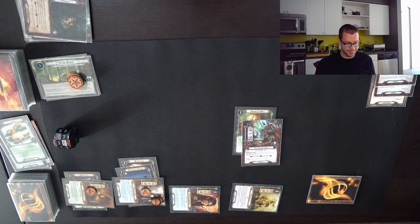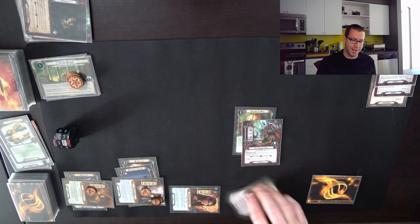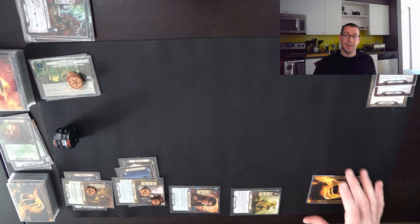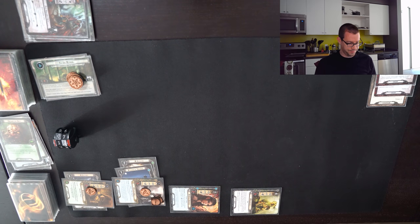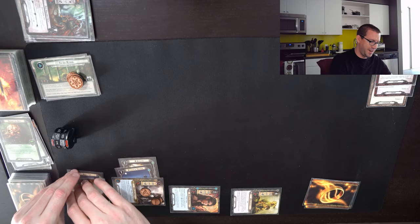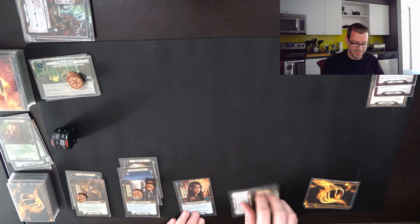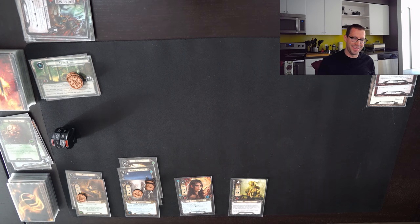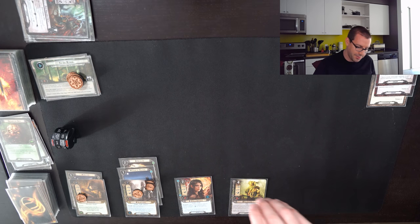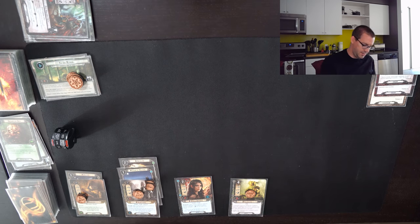Since we're about to hit stage two and I'm pretty much guaranteed to only have to deal with one enemy every round, let me ready Treebeard and have him kill these Orcs. Refreshing ticks me up to 19 threat — still another round in the secrecy zone. Draw a card — Daeron's Runes is nice.